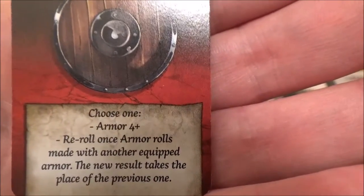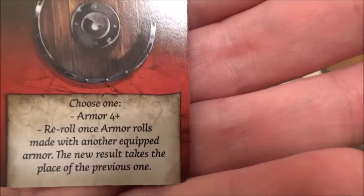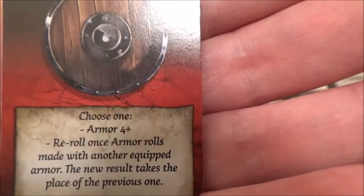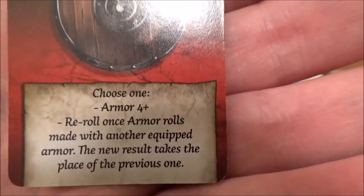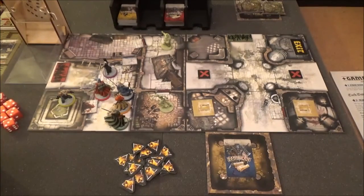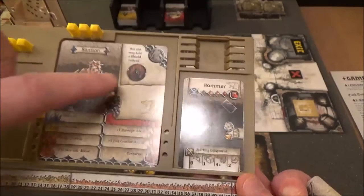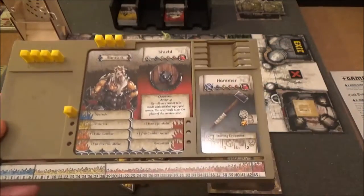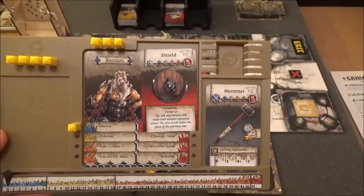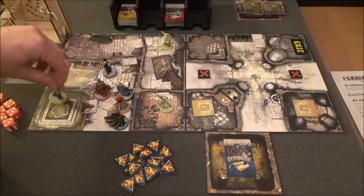If he had the leather armour, for example, he'd be able to use the leather armour and use the shield as a re-roll. But similarly, the re-roll would mean he'd have to discard his previous roll — the new result takes the place of the previous one. He's going to put that shield in his body slot. Here's his player mat — as you can see, he can actually put a shield there; he doesn't have to put it in his off-hand slot, because it's one of the special things about being Samson. Apologies for the glare, but there we are — he's got that on his player tray.